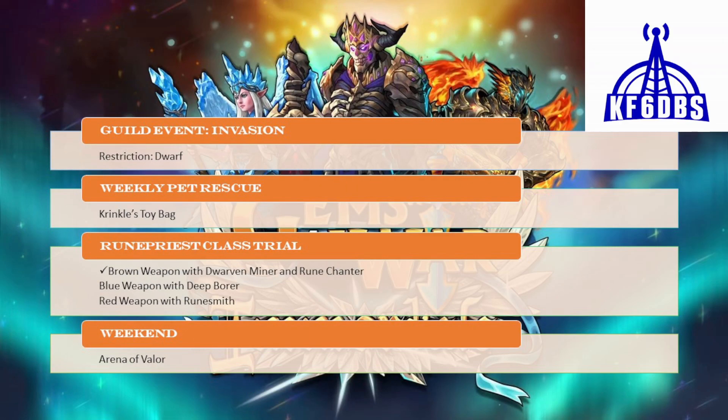Now let's talk about all the weekly events. The guild event is invasion with a dwarf restriction — you can use dwarves from Draxia, but you'll probably use the new event captain, the old event captain, King High Forge, and your hero with some weapon. The weekly pet rescue is Krinkle's Toy Bag. For the Rune Priest class trial, the best approach is to have a high damage-dealing brown weapon with combinations of Dwarven Miner and Runechanter to get that triple brown mana bonus. Alternatively, use a blue weapon with three Deep Boars, or a red weapon with three Runesmiths.